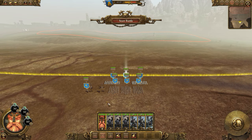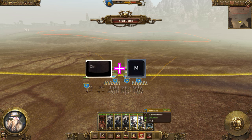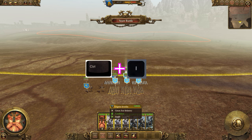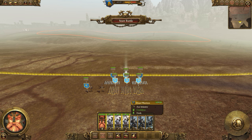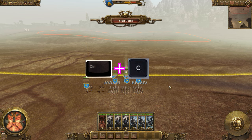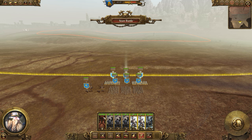If I want to select all my units at once, I hold Ctrl and press A. If I just want to select missile units, I press Ctrl+M. To select melee units and the lord, I press Ctrl+I. Ctrl+C selects your horse units. Unfortunately there's nothing to select your artillery — it doesn't come under missiles.